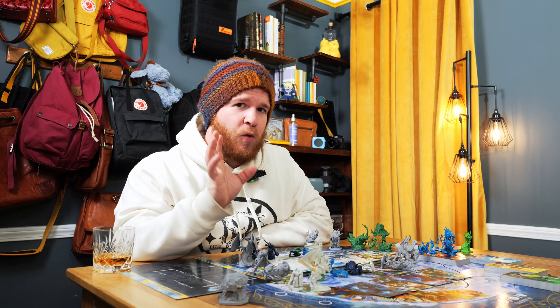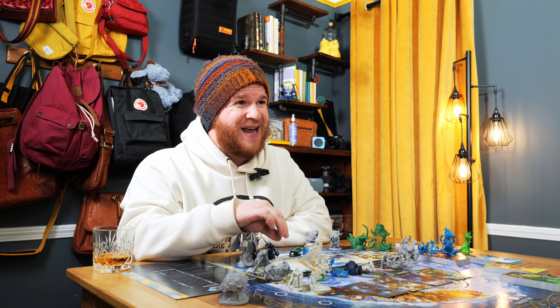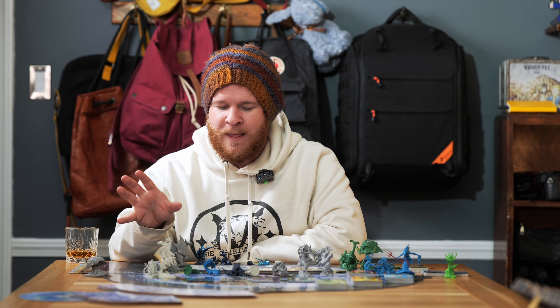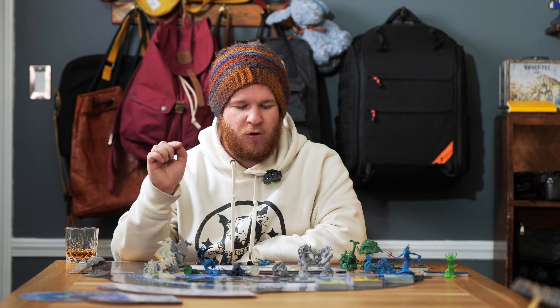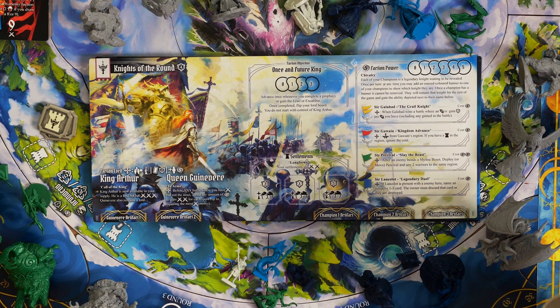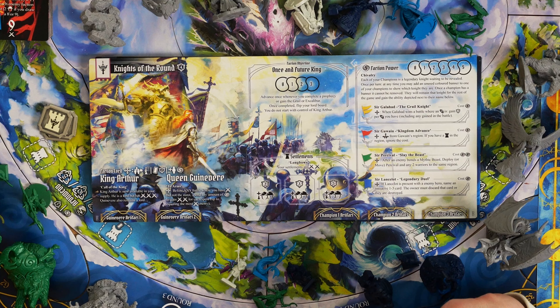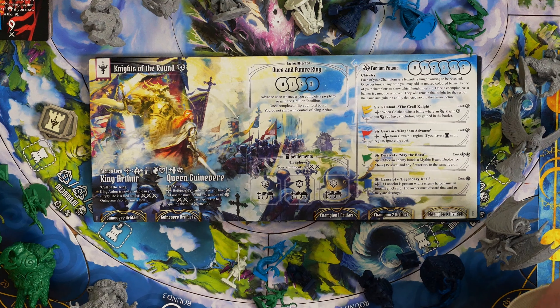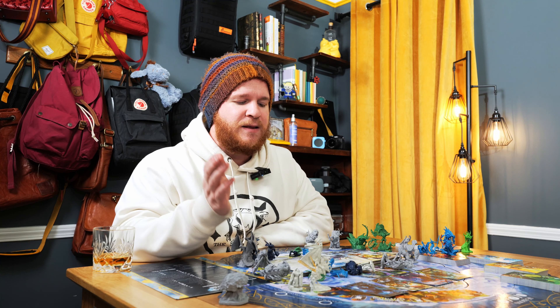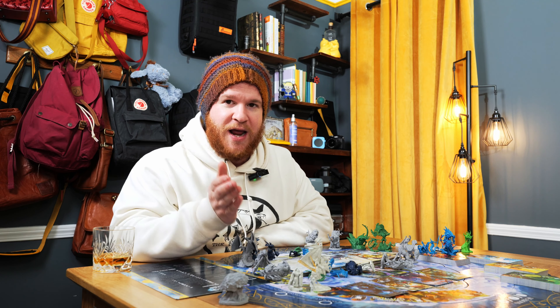On the other side of this board it was just the standard actions, but this is where it gets a little wild. Our faction power here with Guinevere and King Arthur is Chivalry. Each of your champions is a legendary knight waiting to be revealed. Once per turn at any time, you may add an unused colored banner to one of your champions to show which knight they are. Once a champion has a banner, it cannot be removed — they will remain that knight for the rest of the game and gain the ability depicted next to their name below.